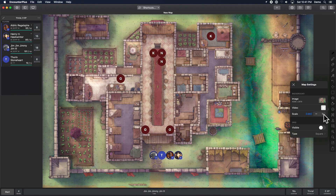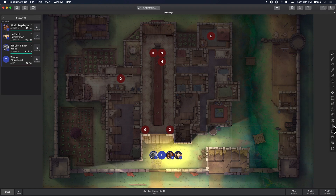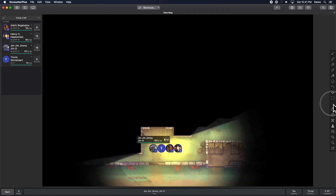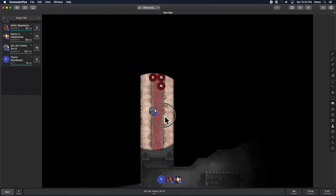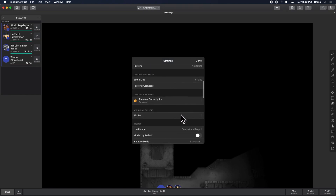Let's turn on line of sight, fog of war, and token exploration — you'll see what that is in a second. I'm also going to hit the new player view button so we can see exactly what the players would be seeing. Now they can explore and will see these tokens as creatures in the room, but they're not automatically loaded into the combat tracker.